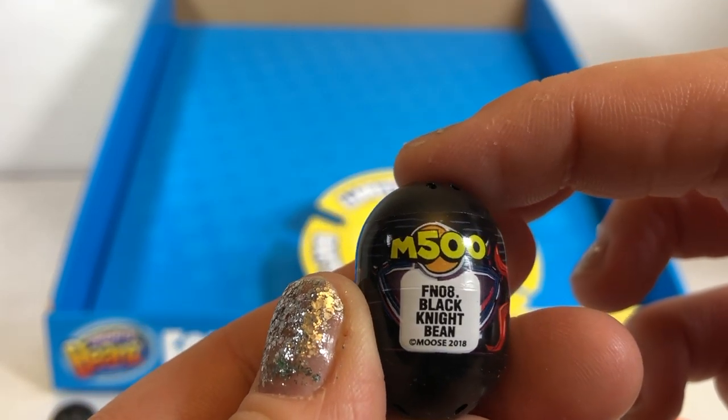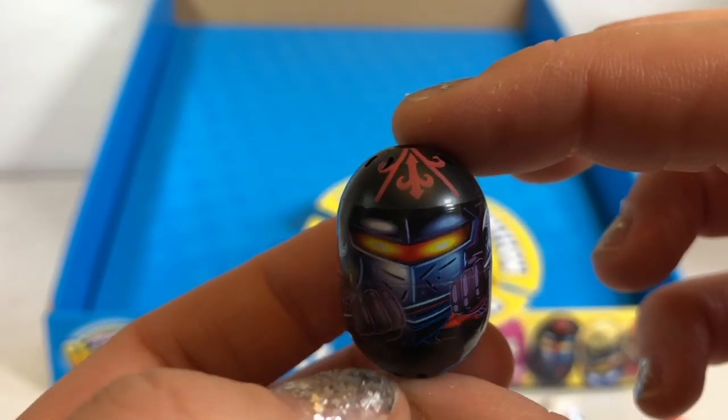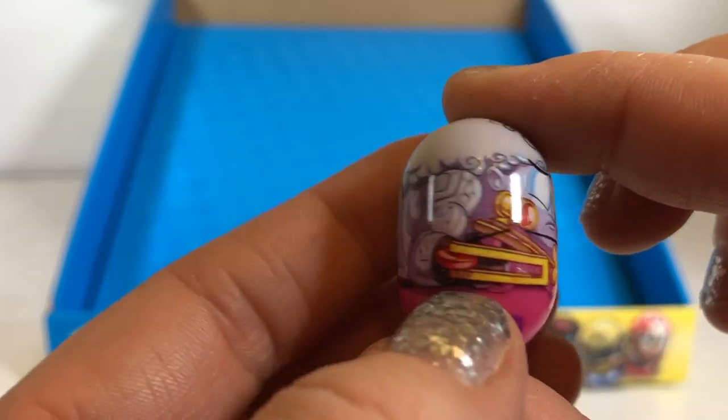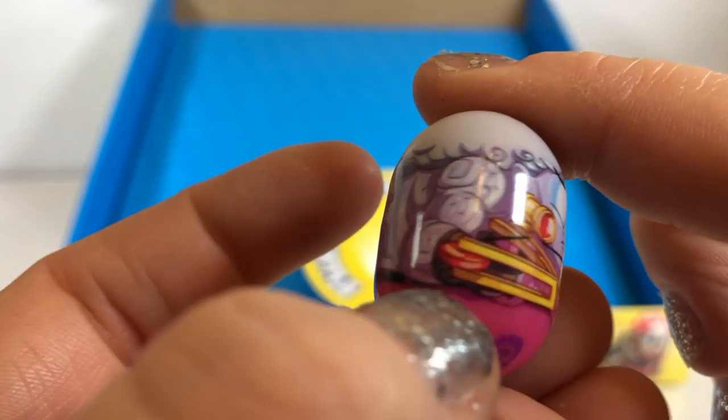This is cool. His name is Black Knight. He's worth 500 points. Wow, look at the details. I love it. I love the glowing eyes too. Oh boy. This is the Love Ranger. Oh my goodness. He looks like Cupid. That is so funny. He's worth 400 points.